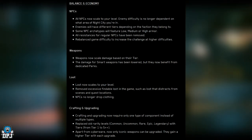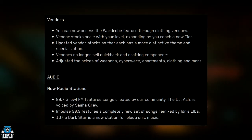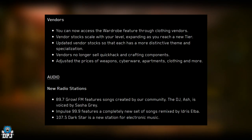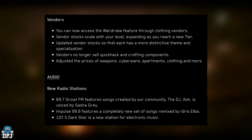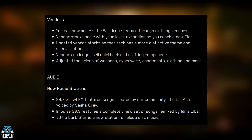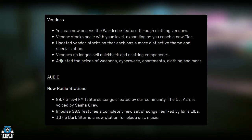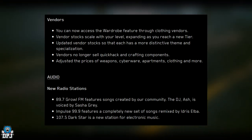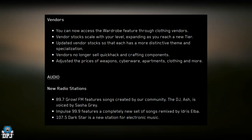Vendor changes: you can now access the wardrobe feature through clothing vendors. Vendor stocks scale with your level, expanding as you reach a new tier. Each vendor now has a more distinctive theme and specialization. Vendors no longer sell quick hacks and crafting components, and prices of weapons, apartments, clothing, and more have been adjusted.